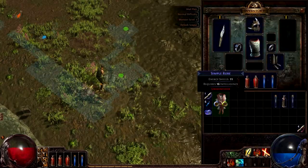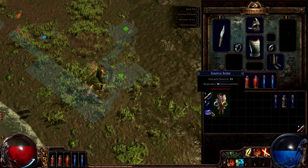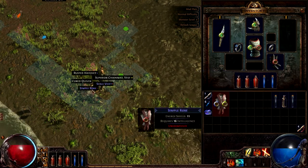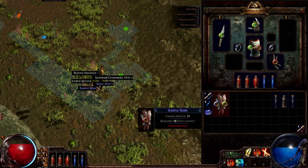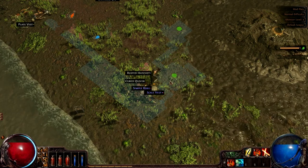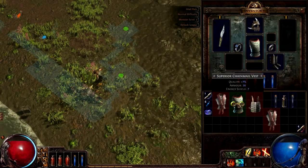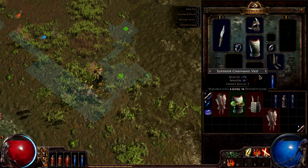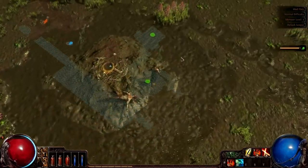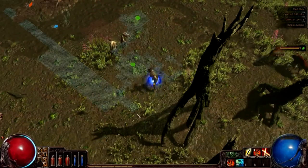There we go. I picked up something on accident — what did I pick up? A simple robe. We'll keep it. Scale vest — no, we'll pick the stuff up just because we can get stuff from it. Ooh, that's actually what we have on right now, but it has two links, which is always good. Man, I forgot what I was talking about, that guy just totally ran through. But yeah, let's use phase run.